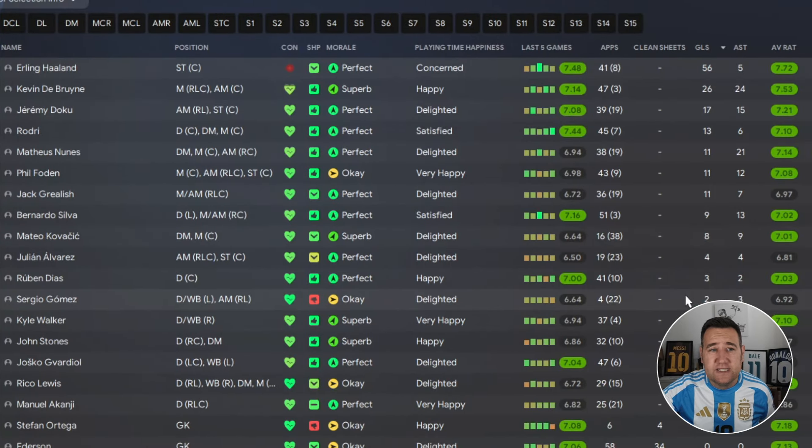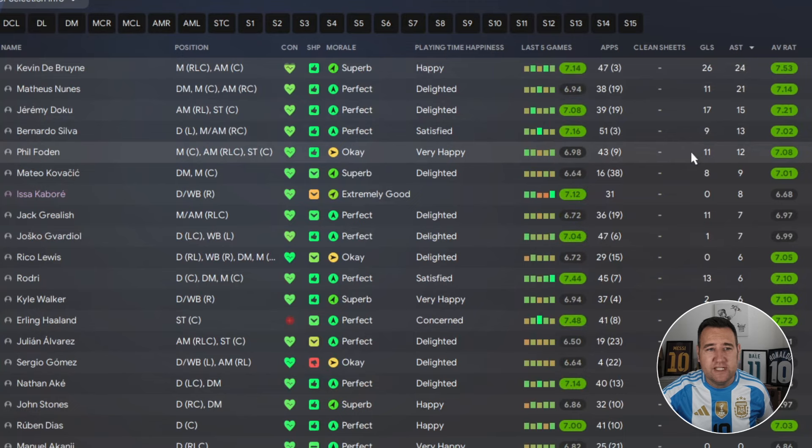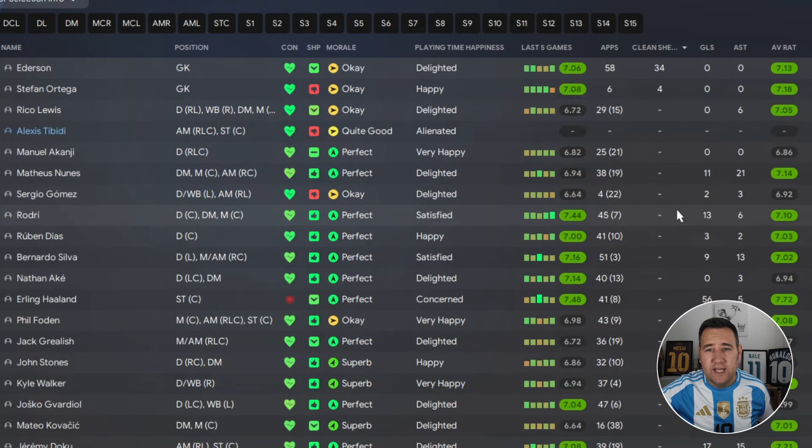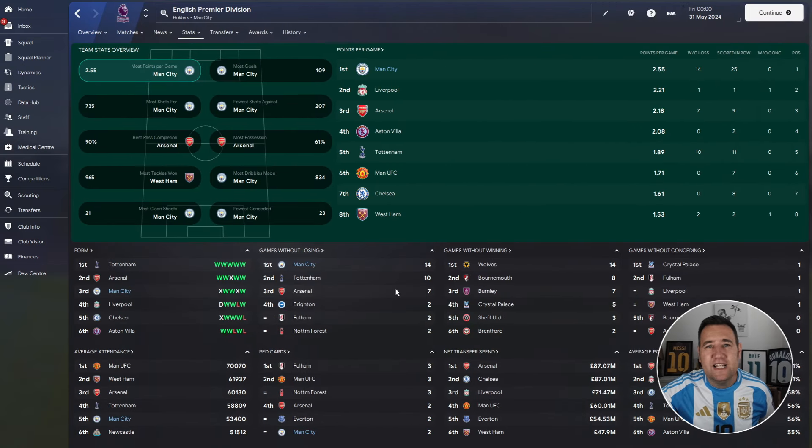Player stats: Haaland with 56 goals, Kevin De Bruyne with 26, Doku with 17, Rodri getting 13 goals — a very good season. De Bruyne leads assists with 24, Nunez with 21. Best average rating was Haaland at 7.72, with a lot of players in green. And clean sheets — possibly the most we've ever seen — 38 clean sheets!